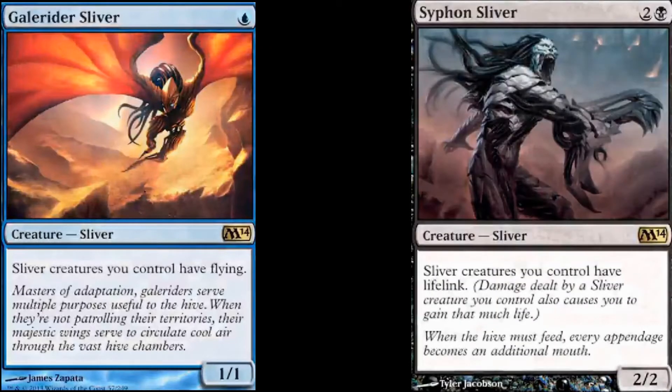The first two cards I want to show you today are two new sliver creature cards. The first one is called Gale Rider Sliver and costs you 1 blue mana to cast. It's a 1/1 and all sliver creatures you control have flying. The second sliver is called Syphon Sliver, costs you 3 mana to cast, and all sliver creatures you control have lifelink. This sliver creature is a 2/2.